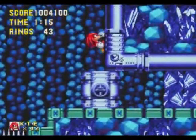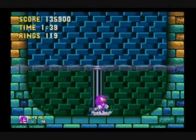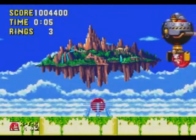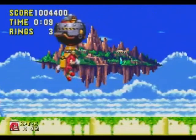You can also play as Knuckles, whose story takes place after Sonic's. The Death Egg again crashes on Angel Island and Eggman sends a robot called Egg Robo to kill Knuckles. Knuckles must stop Egg Robo and retrieve the Master Emerald.